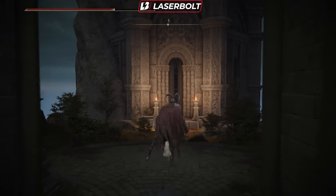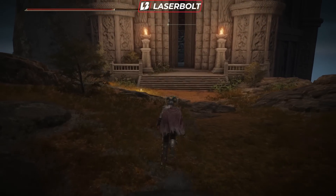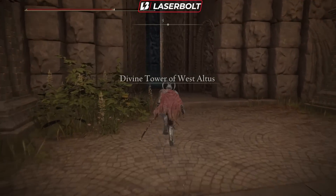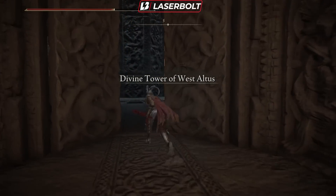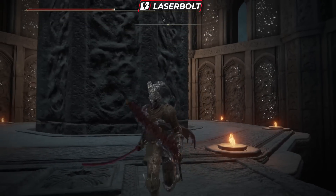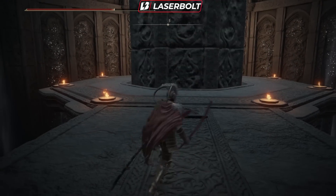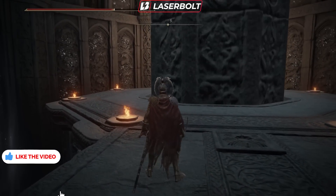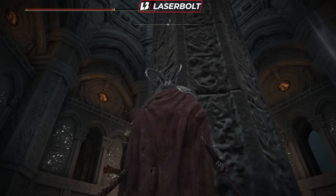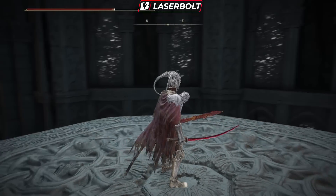Once you're in this location, there's going to be a Site of Grace you can activate so you can always come back without a problem. After activating it, keep going to the Divine Tower of West Altus and work your way up. Hit the platform button and it will automatically start bringing the platform up — in my case it's coming down because I already went up once, but for you it will move up. It does take a little while to get all the way up to the divine tower, so just wait for it.